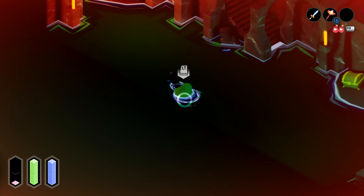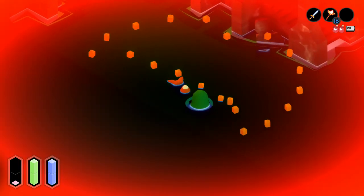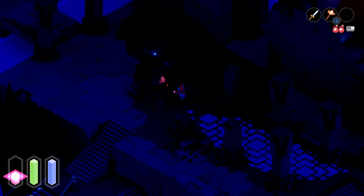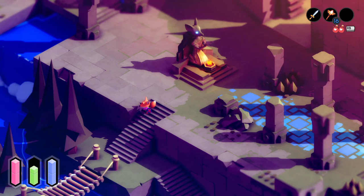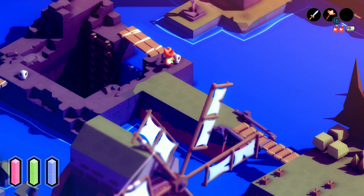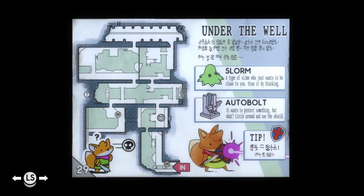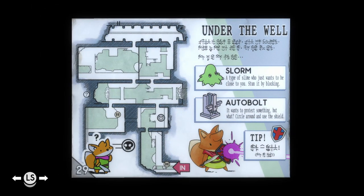Now, it did say something along the lines of 'use your shield against these guys.' Yeah, I guess. Okay, I'll do that. Note to self: don't take those things seriously. Take the slimes — what do they call them? What was the dumb name they gave them? Slorms. Stun it by blocking — use your shield here. You should have gotten that by going to the old house.